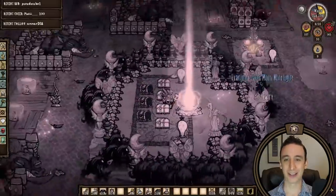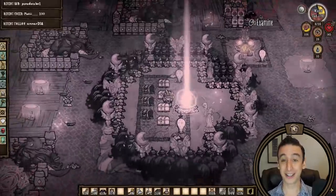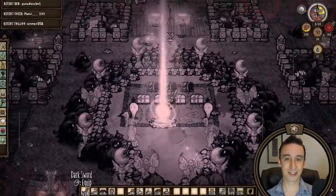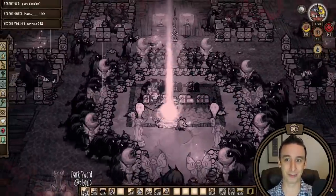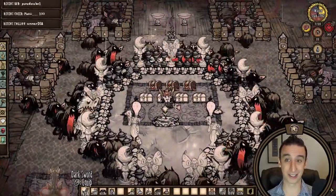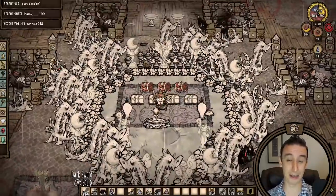And then it finally happened — we got a hound wave during the moonstone event. It's so awesome when this happens because we just get extra hounds. I can't even tell which dogs are part of the wave and which are the varg summons, and frankly I don't care. We are going to get so much moonstone from this single harvest. I'm going to be able to build like six walls with all this moon rock — it's going to be amazing.